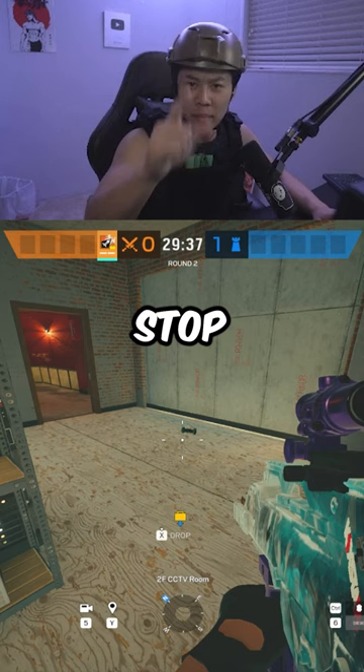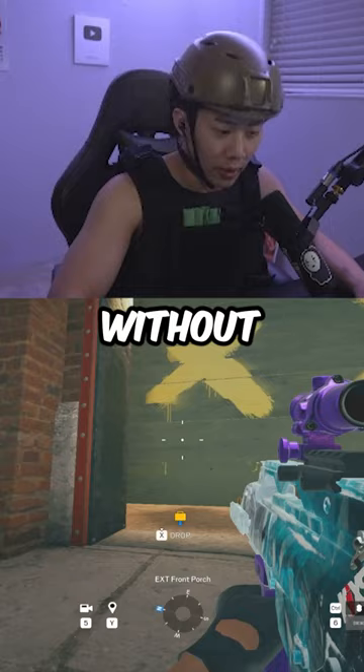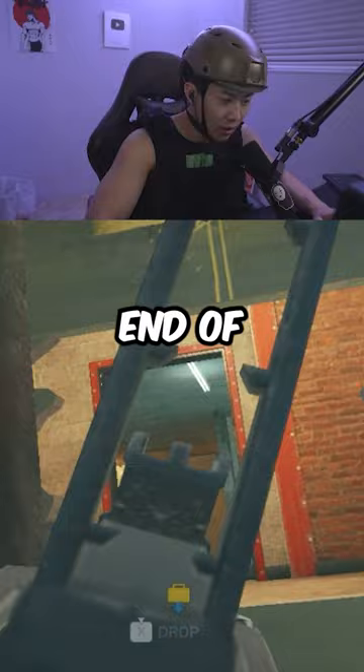This is how you get Bandit batteries off the wall as Ash. So pretend this is a Bandit battery. Now, without having to expose yourself below, you can just punch open the door here and aim at the very far end of the wall right here. This is easy, and you can do this before you rush into sight.